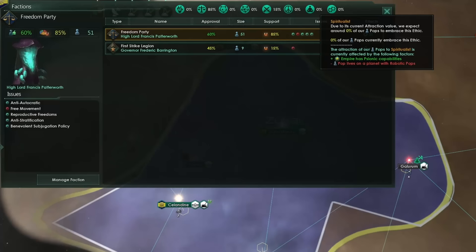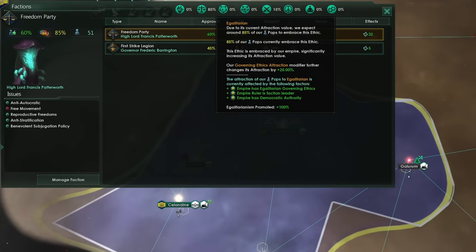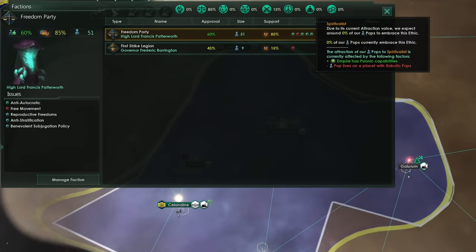Normally we would now have a problem. Due to the fact that our empire has psionic pops, the spiritualist faction should start to form. However, because we have such massive attraction to the egalitarian faction, we can hopefully suppress the spiritualists right into the dirt. That means you will never have to worry about the spiritualist faction being upset with all of the robotic pops on your empire.